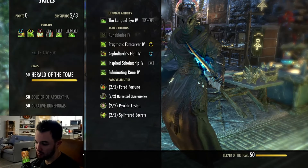For passives, get all of your class ability passives: Herald of the Tome, Soldier of Apocrypha, and Curative Runeforms. Get Dual Wield passives, Light and Medium Armor passives, Fighter's Guild passives, and Undaunted passives. If you want the mount speed bonus, get 1 out of 2 Continuous Attack. Get all your Dark Elf skills. And for Alchemy, just get Medicinal Use.